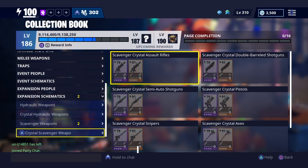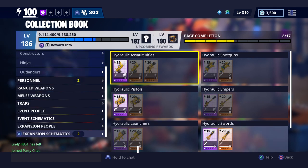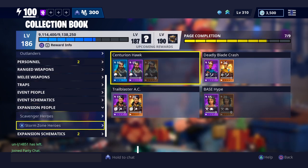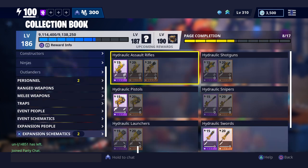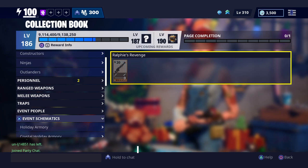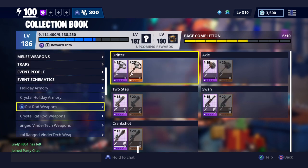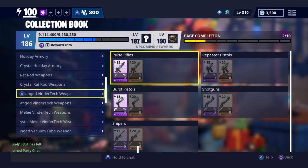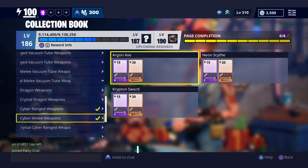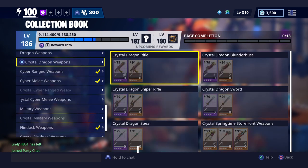I think even the storm weapons — the storm zone heroes and the storm zone weapons — and the vindictive weapons. Basically guys, all those weapons from every single event you could think of, they are back in the llamas.